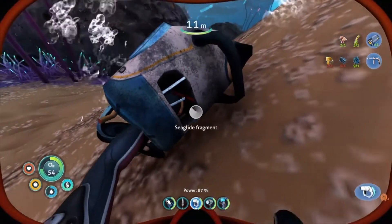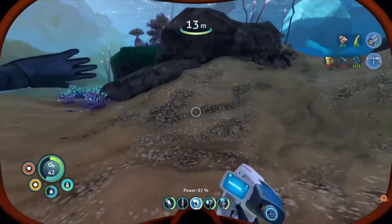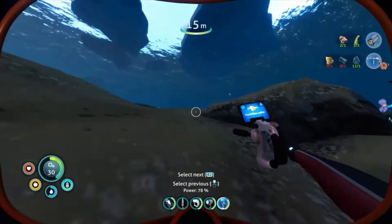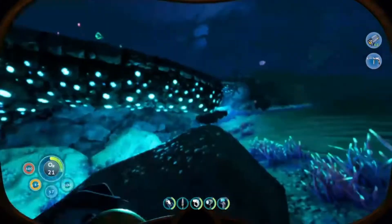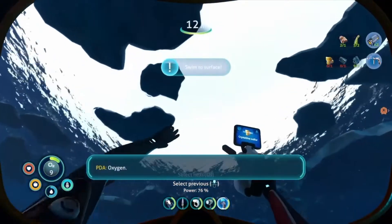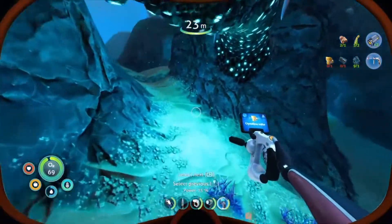Titanium is going to be important for base building, but I haven't even gotten the habitat builder blueprint yet. My inventory is full — that's bad because if I find crystalline sulfur I'll have to drop something. I'll gladly drop anything for it though. I dropped a flare earlier and it's still there — funny. I need to grab these ribbon plants. I'll drop some titanium since it's easy to get, but ribbon plants are harder to find.